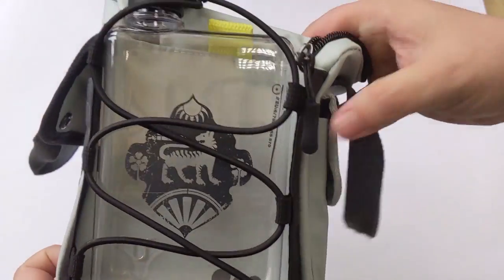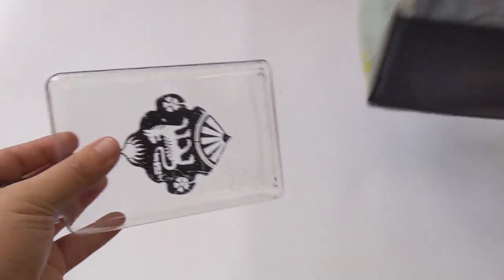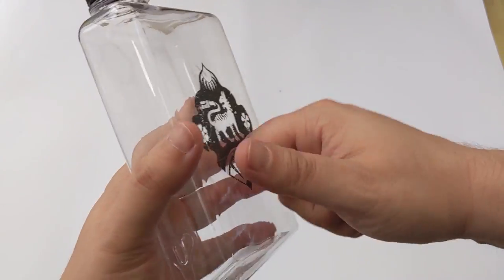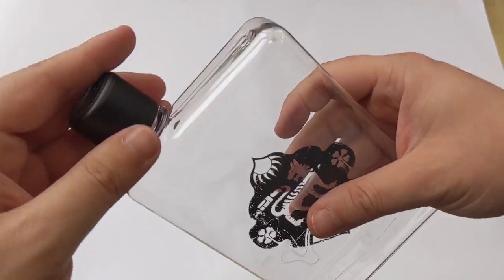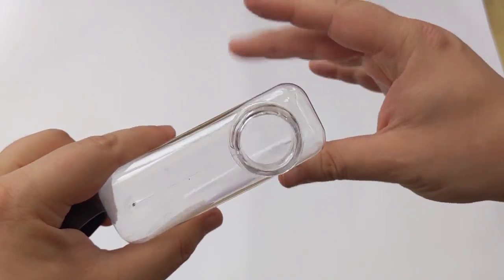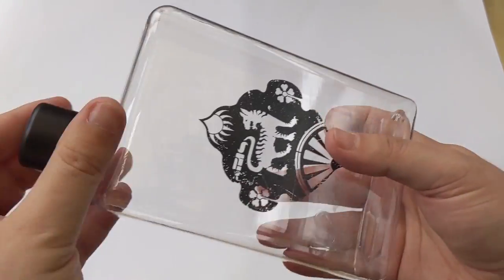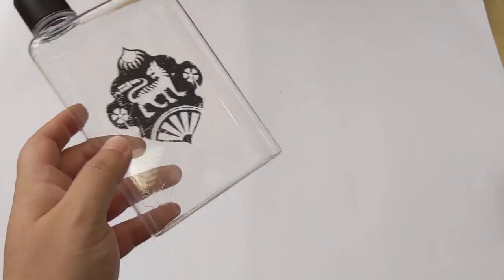We'll take a look next. Getting this out — does it just slide nicely out? Oh, it does. So that's our water bottle. It does feel very kind of cheap and plasticky, I'm going to be honest. Yeah, that is like very thin plastic. Kind of looks different from the photo. But I mean, I'm not going to actually use it as a water bottle.